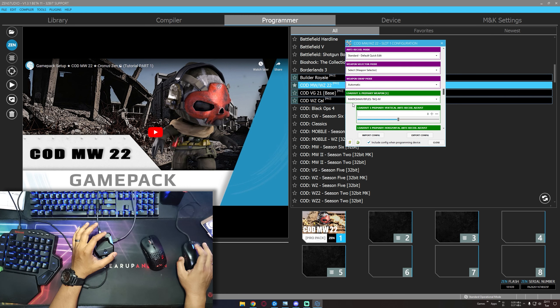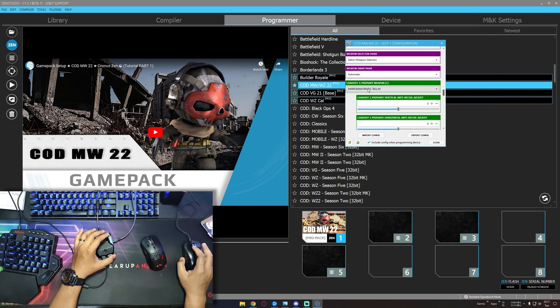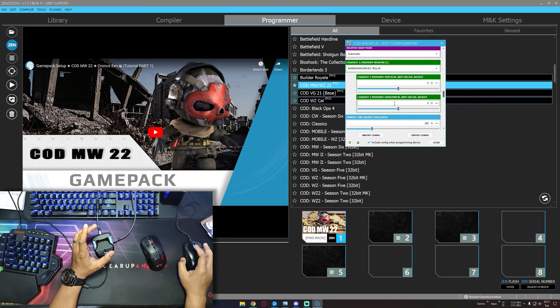Down here, primary weapon loaded: Marksman Rifle, TAQ-M. I am using 0 on vertical and 0 horizontal. It means we don't need any anti-recoil on this weapon. Now we can close it.